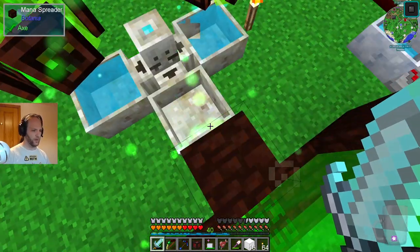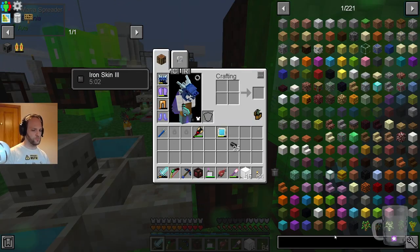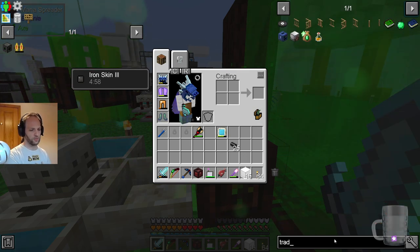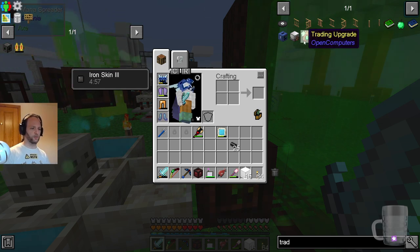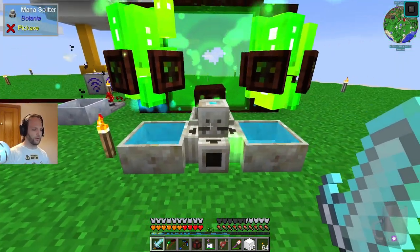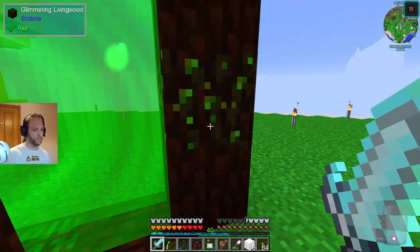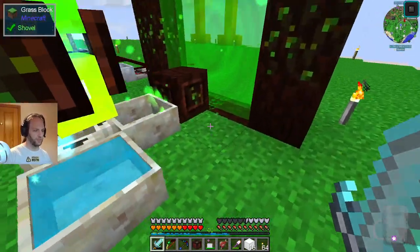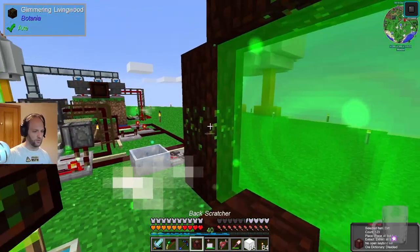One thing that was achieved on stream is the elven trading, where you chuck stuff in and stuff comes out. You can ask it for trading, but you do have to chuck stuff in. Once you've got this going, that is how you unlock access to various next-tier materials from Botanica. You need a lot of mana for it, and you need these magical pylons and you can't yourself go in — if you chuck things in, you do get stuff out.